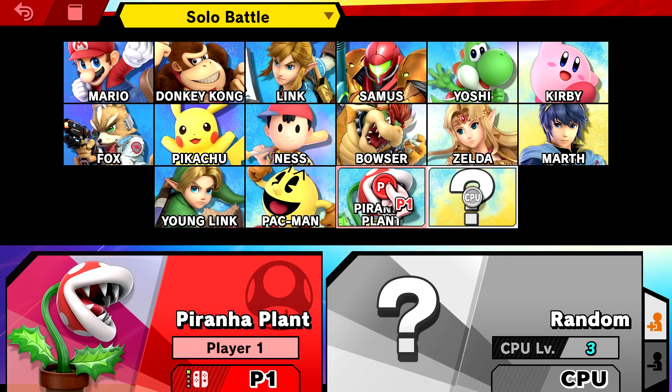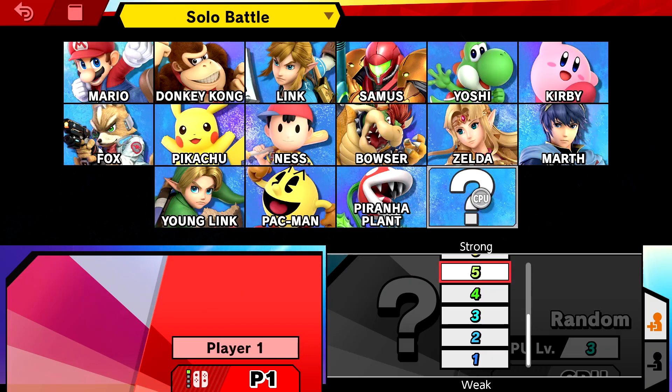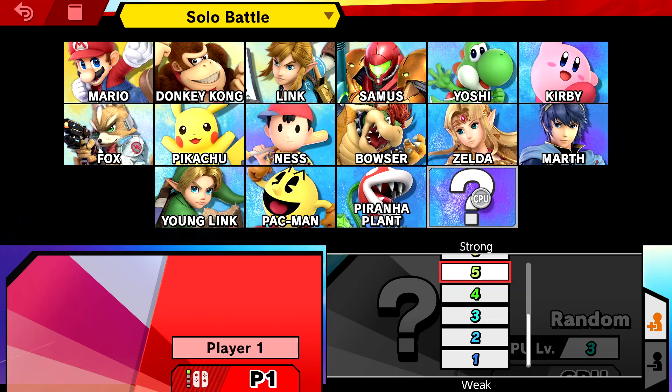There's Piranha Plant, CPU level 3. Piranha Plant! I'm going to set the CPU level to 5, give it an average level. If it's too easy, I'm going to set it higher and I'll just keep going and going and going.